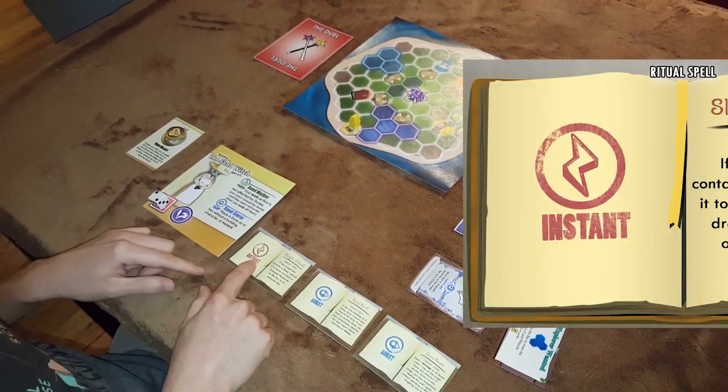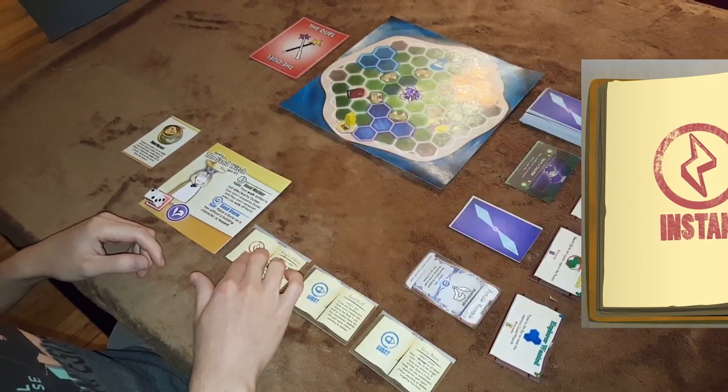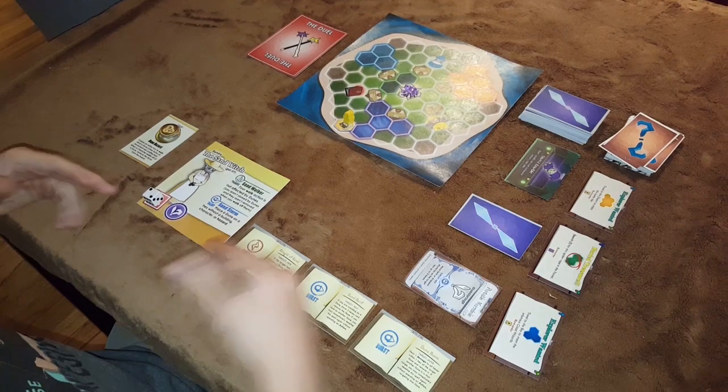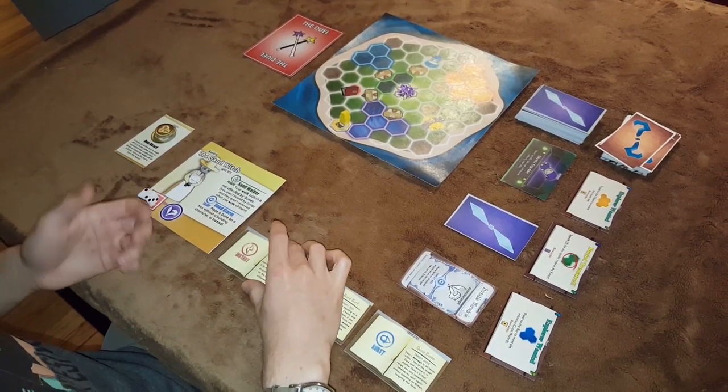This spell with a red icon is an instant, which means it doesn't take an action to play. You can either play instants on your turn, on someone else's turn, or whenever someone else casts a spell — you can play this as a reaction.